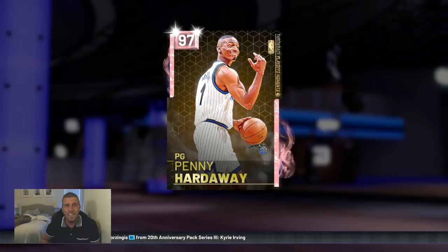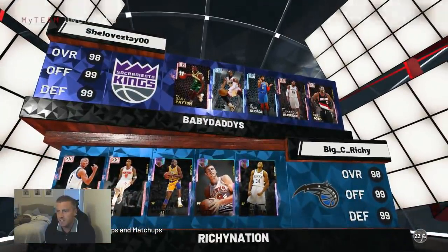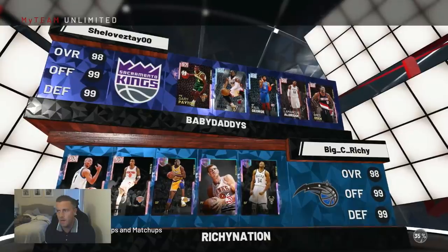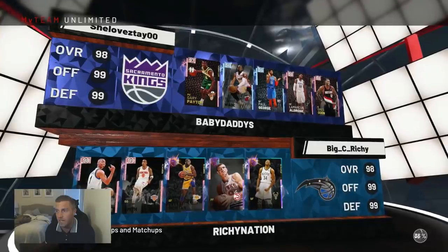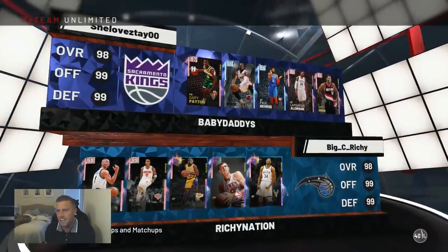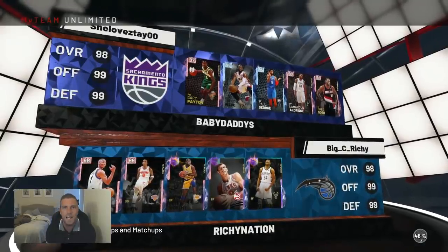Well I gotta find out why, and there's only one way to do that — let's get some gameplay. It looks like we found an opponent. He's got an interesting team. I wouldn't say it's bad but I wouldn't say it's amazing either. He's got Gary Payton, Dwyane Wade, Paul George, LaMarcus Aldridge, and Greg Oden. Like I said, it's an interesting team. But Penny Hardaway — we'll see if he's worth the big bucks.